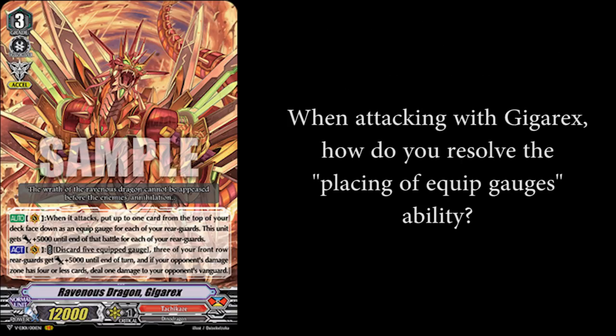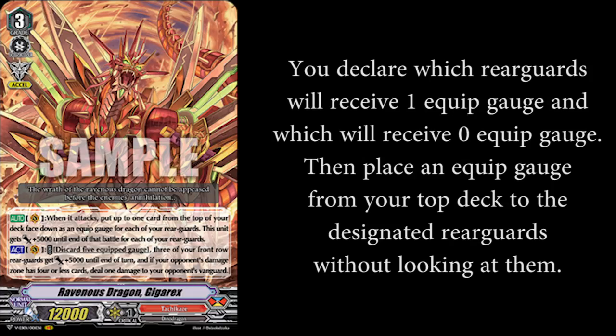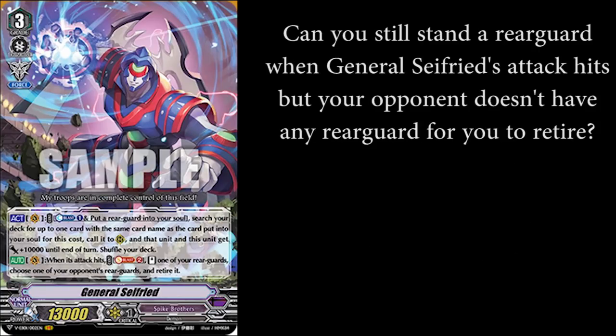When attacking with Jigarex, how do you resolve the placing of equip gauge's ability? You declare which rearguards will receive 1 equip gauge and which will receive 0 equip gauge. Then place an equip gauge from your top deck to the designated rearguards without looking at them.